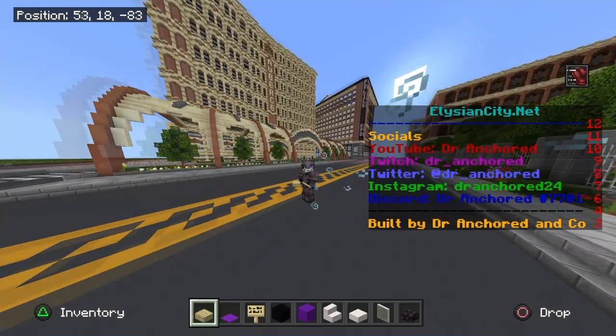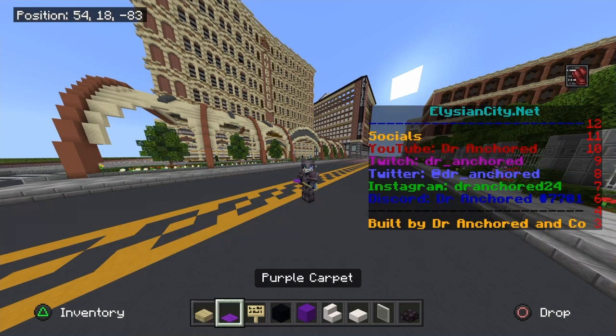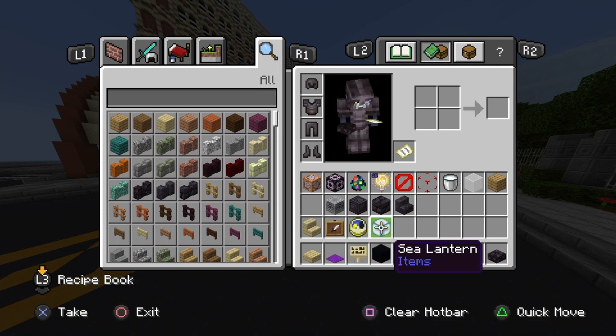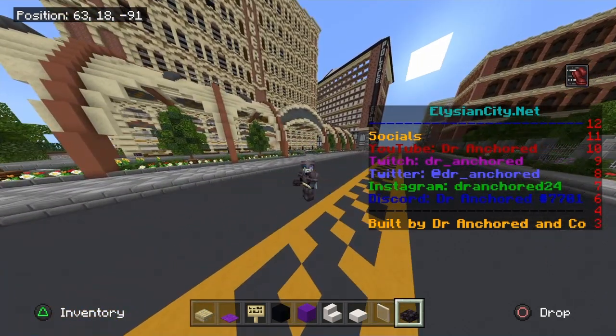The resources you're going to need in order to build this lowrider, designed by my friend Subsonics, are: birch wood slabs, purple carpet, birch signs, black concrete, purple concrete, quartz stairs, smooth quartz slabs, white stained glass panes, black stone slabs, birch wood stairs, item frames, clocks, and sea lanterns.